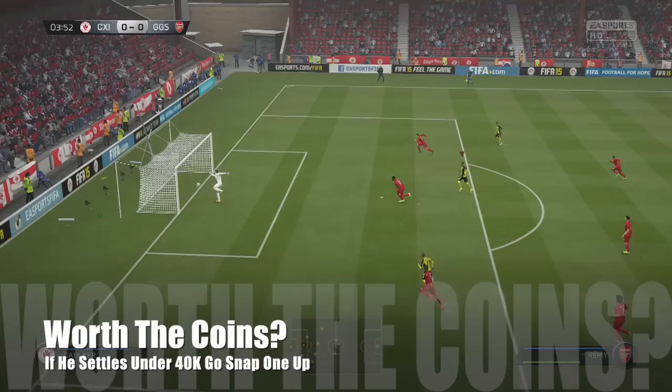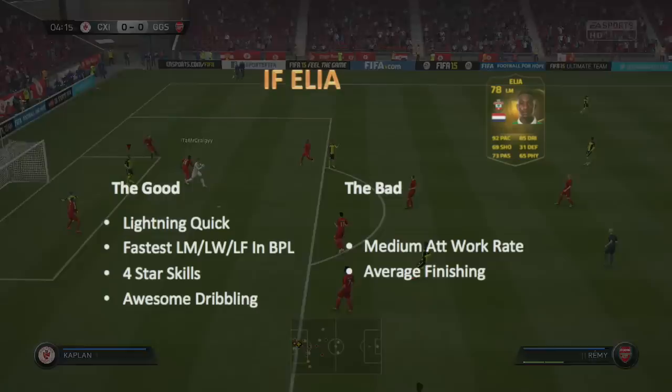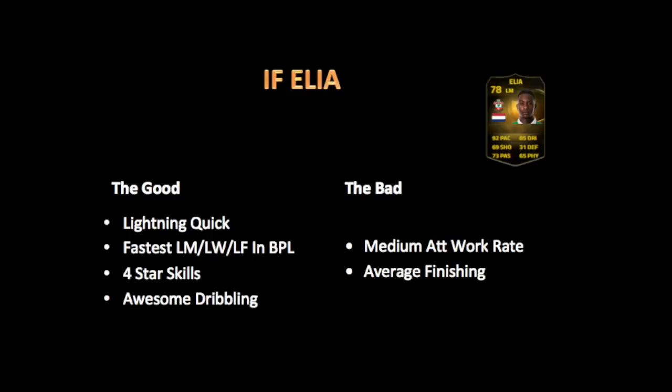So let's review what I thought about him. This guy is lightning quick — super, super fast. It's amazing when both the acceleration and sprint speed are in the 90s. He's the fastest left-sided BPL option right there, so if you love pace this is going to be your guy. Four-star skills to throw into the mix as well — awesome dribbler, fantastic dribbling. For me, his medium attacking work rate meant he was a little deeper than I wanted. Especially to utilize that pace. And also his finishing was average at best — you have to use those high percentage shots because you ain't going to score from far out with this guy.